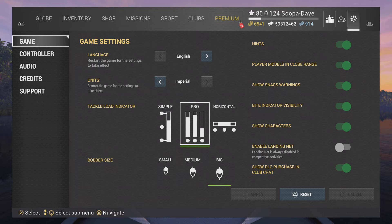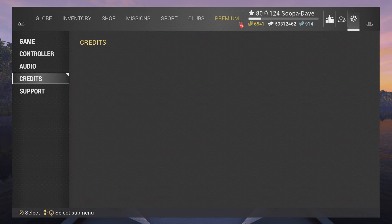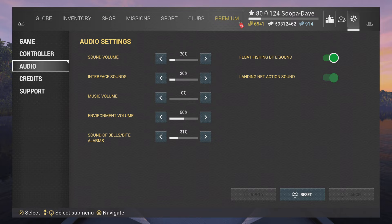With the Pro tackle load indicator, you'll be able to see what your rod, line, and reel are doing separately instead of all together, so you can know if something is wrong with your setup. For bobber size, you're going to want to have it set to big. You can also disable the landing net. In audio, make sure you have your fish bite sound enabled — when using a bobber to float fish, it will give you a ding sound when fish are interested.